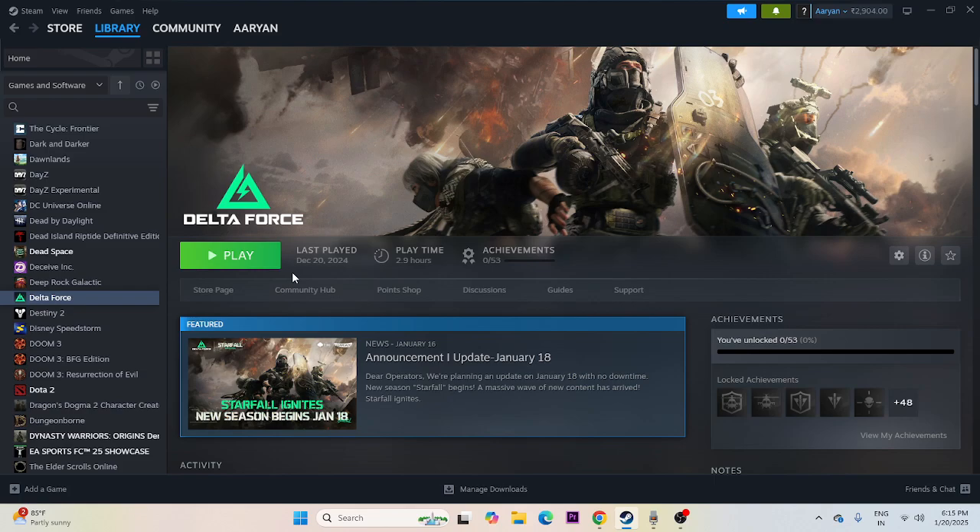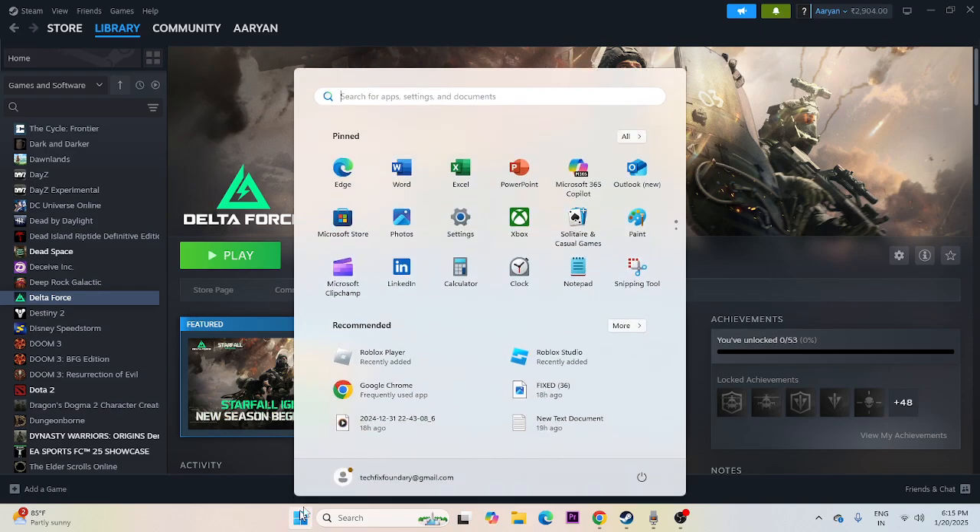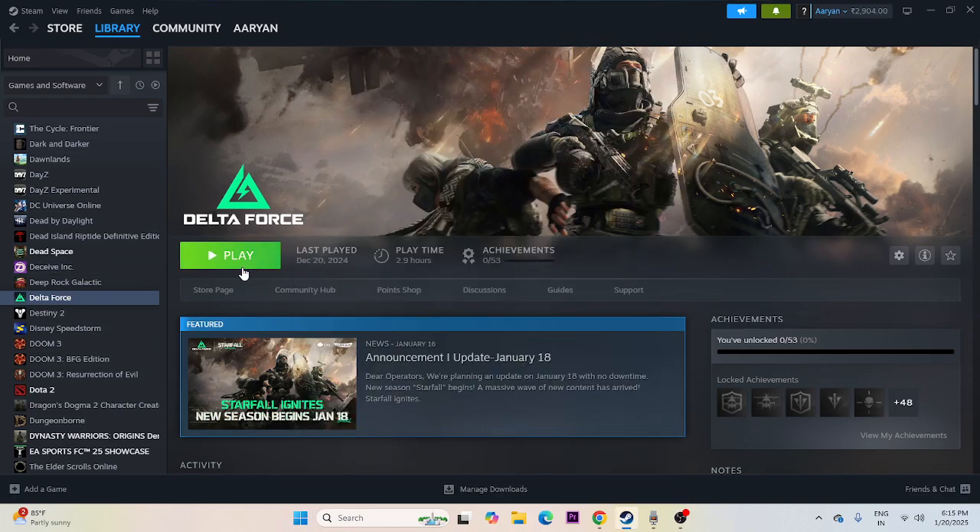The first thing we need to do is a restart. Go to the Start icon, click on the Power icon, and click Restart. Once the restart is done, try launching the game. This is a very basic step that can be done.